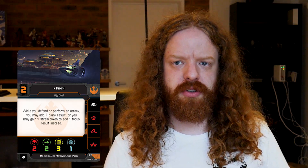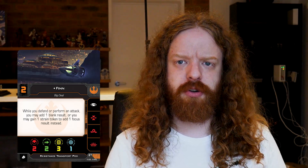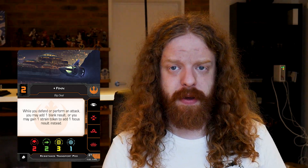First we have Rose and Finn. Let's start with Finn — a big deal. While you defend and perform an attack, you may add one blank result, or you may gain one strain token to add a focus result instead. Notice that says strain, not stress, so you can still do that while being stressed, which is handy. I'm not really sure that Finn wants to be taking too many strain tokens given how fragile his platform is, especially considering it's improving his dice. If he's taking an attack and no other enemy ship can shoot him again that round, he can take the strain token, remove it next turn through a blue maneuver — it's almost as if there's no downside for taking that focus result.